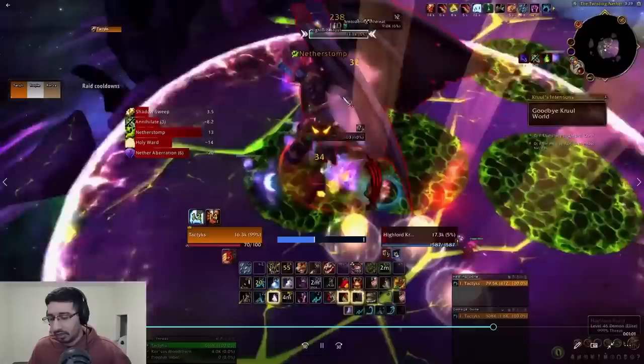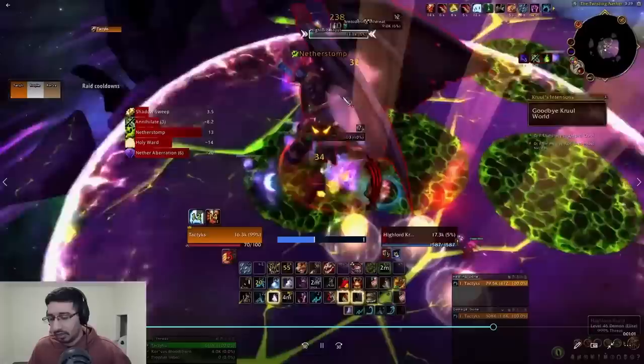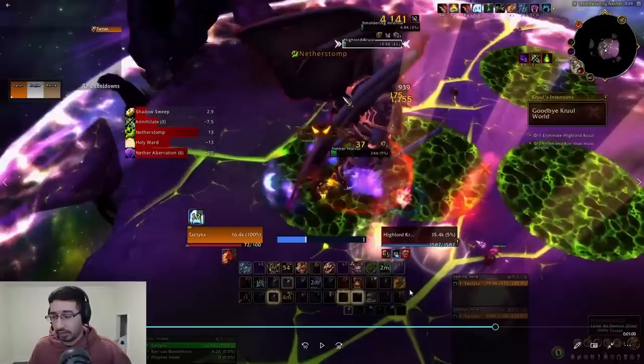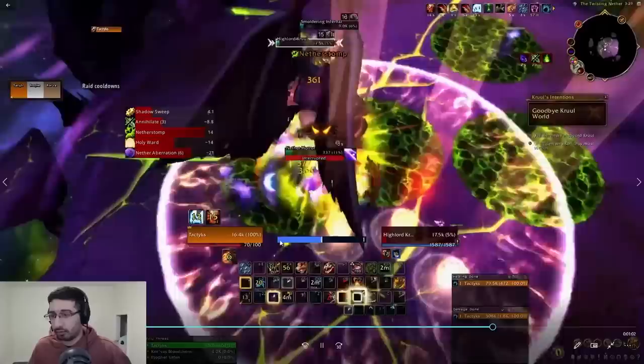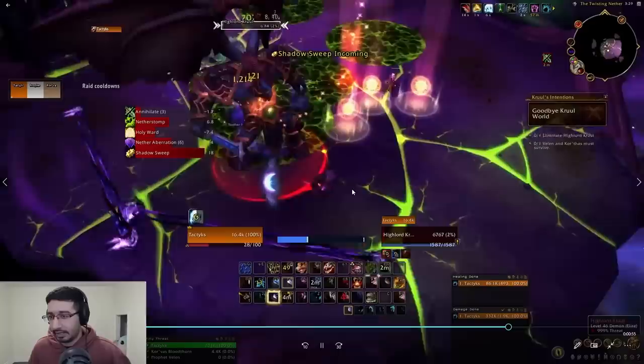For the next Annihilate, I could have saved a Barkskin and Rage of the Sleeper, and used Survival Instincts on the fourth one — but I'm going to kill him before a fourth Annihilate, so I can just use my second Survival Instincts charge. If you do get a fourth one, use Bark plus Rage for the third, then Survival Instincts for the last. I stepped on an orb here — I had a bunch of Nether Horrors and an infernal up, good time to use it. Healed up, peeled, finished off those mobs, no risk of getting knocked off the platform, then finished off Kruul.